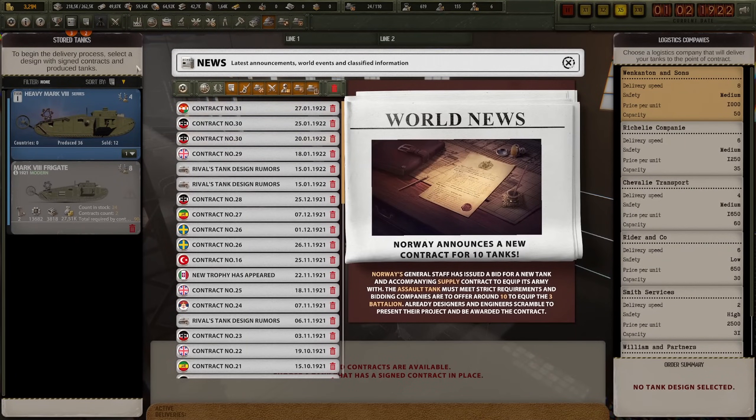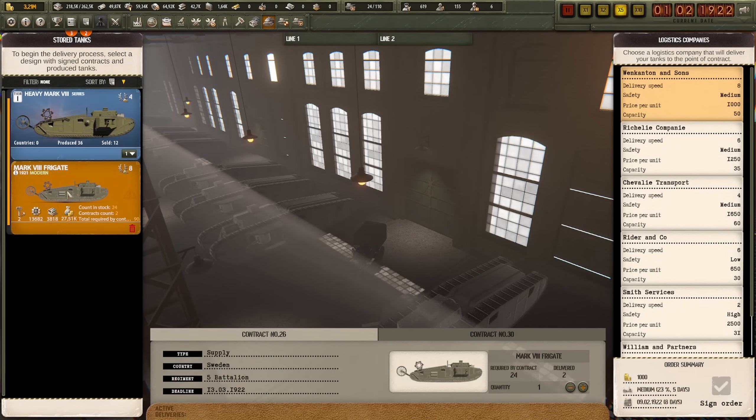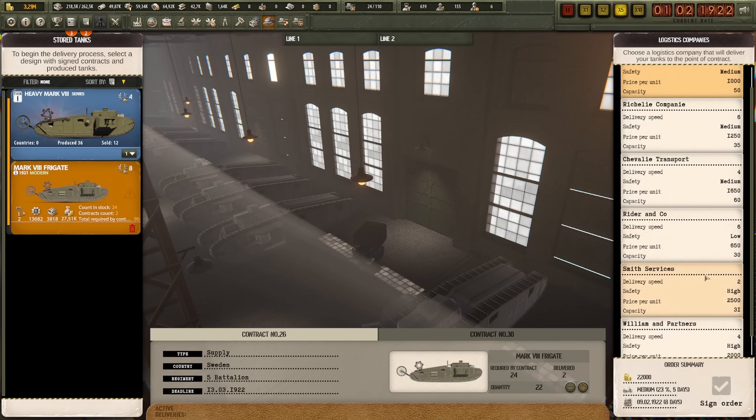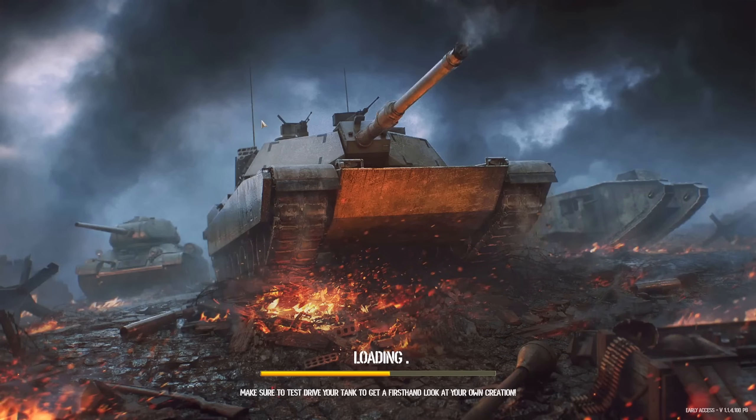Seeing as I have plenty of time and it doesn't need to be quick, we've got 40 days so I can afford to be cheap. 24 tanks. Oh — I already delivered two just to get a little bit ahead, so I can go with a low safety one. 10 days plus six is still fine. So that's that contract complete.